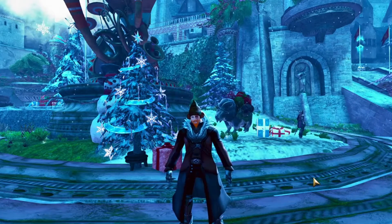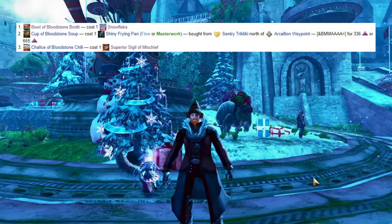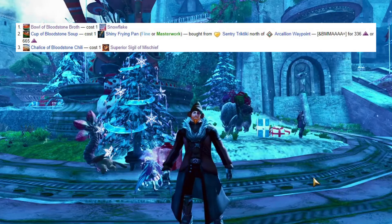The first meal is a Bowl of Bloodstone Brot. It costs 1 snowflake, and snowflakes you get by opening Winter's Day gifts.